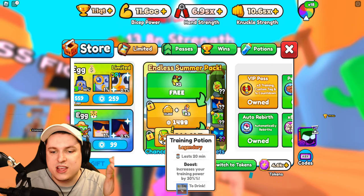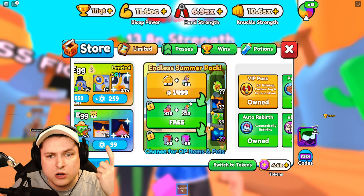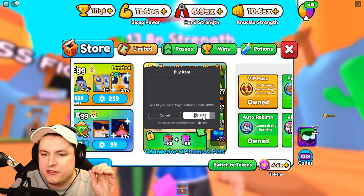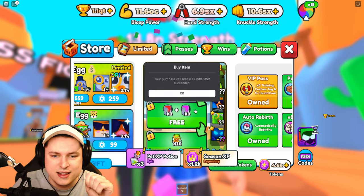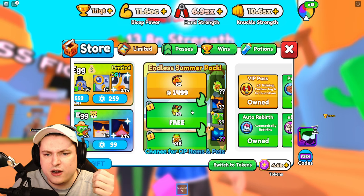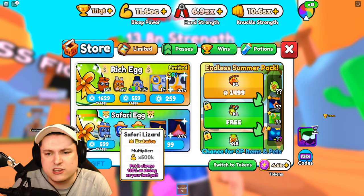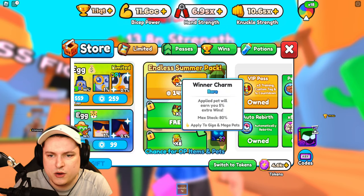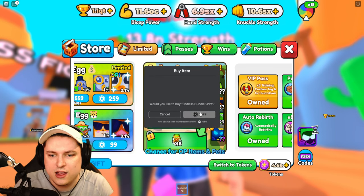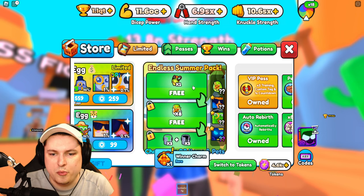There are 18 safari eggs, and we have another charm - is there only one charm or are there multiple ones? We got pet XP potions, so this bundle seems kind of bad - like 1,500 Robux spent for slime buckets and some safari eggs. But we got a winner charm - applied pets will earn you 5% extra wins. We could probably buy two more packs and then we're out.